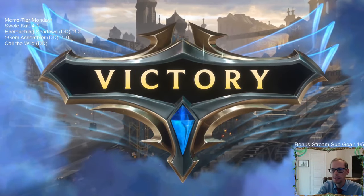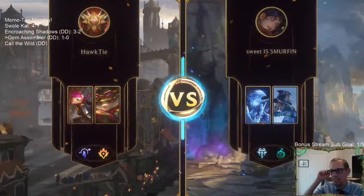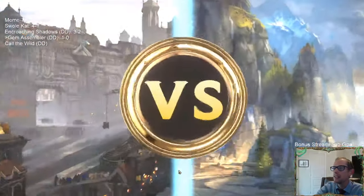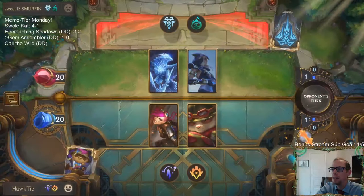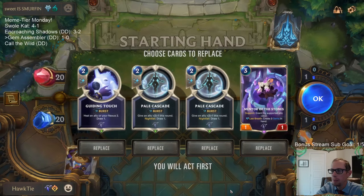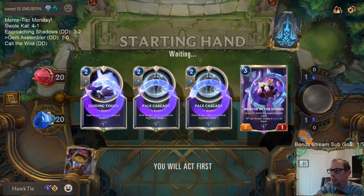Yes! Teemo with the lethal damage also! That was sweet. Alright, next matchup is Ash/Anivia — zombie Ash with Anivia. Let's keep Mentor the Stones. Pretty slow hand but that's alright. We'll have the attack token on turn three; this is actually a hand where I'd rather have it on turn four.